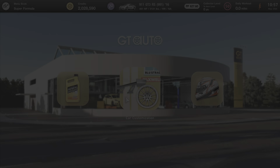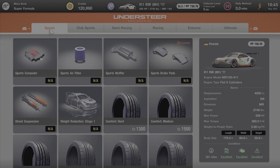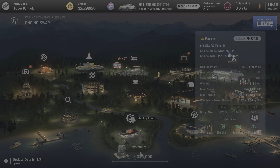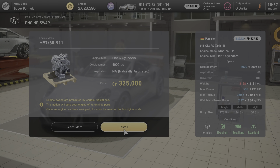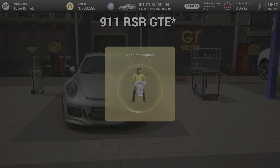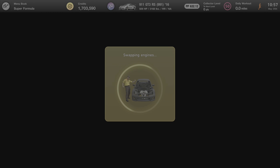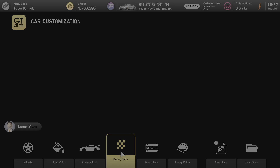Going into Car Maintenance and Service for the Porsche 911 GT PRS — the available engine is the M9780, which is the same engine as the 911 GT3. I'll definitely swap it. And yes — they actually do have a race car engine in this thing now. The engine swap works on the Porsche 911 GT PRS.